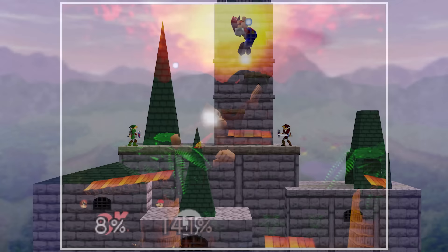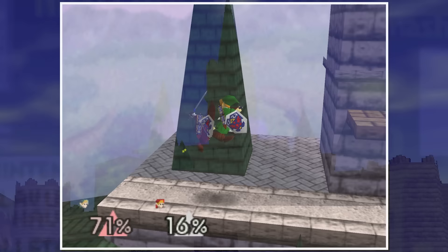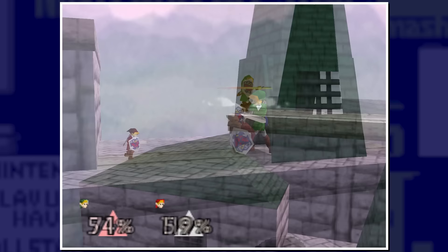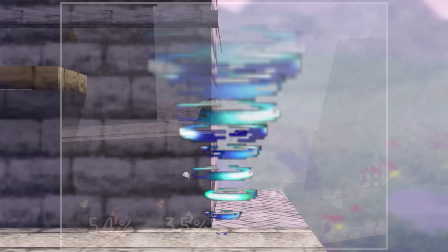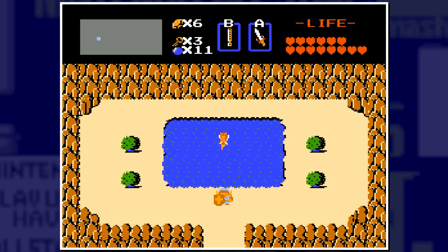The first Zelda stage is Hyrule Castle, a well-done adaptation of the highest section of Hyrule Castle from Ocarina of Time — the same game Link in Smash 64 is based on. The only changes are giving the middle tower platforms to walk on and raising the far right spire to make it playable. The background features Death Mountain, a looming volcano visible from nearly everywhere in Hyrule. The stage also has occasional tornadoes that spin players and launch them upward, possibly derived from the recorder in The Legend of Zelda, which summons a tornado to teleport Link.